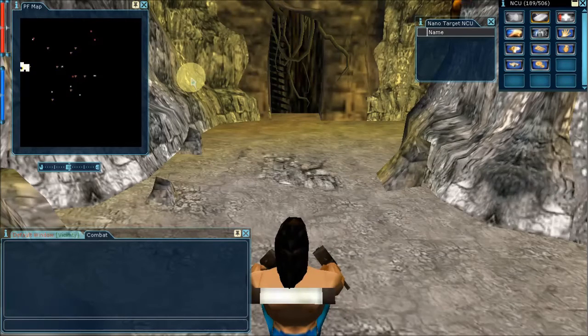Hi there, this is Kimi and today I'm going to show you what I mean by direct item blitzing. Direct item blitzing is nothing more than normal item blitzing, except that you have the waypoint to the target item's location, so you can insert this waypoint in the Anarchy Online command line and go easily to the item location because the waypoint shows up in the compass and the location shows up as a white X in the PF map.